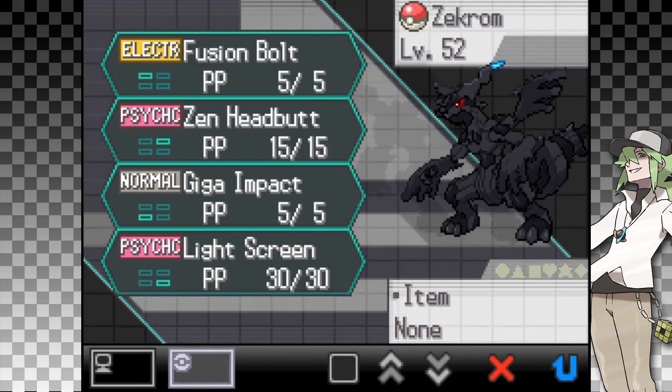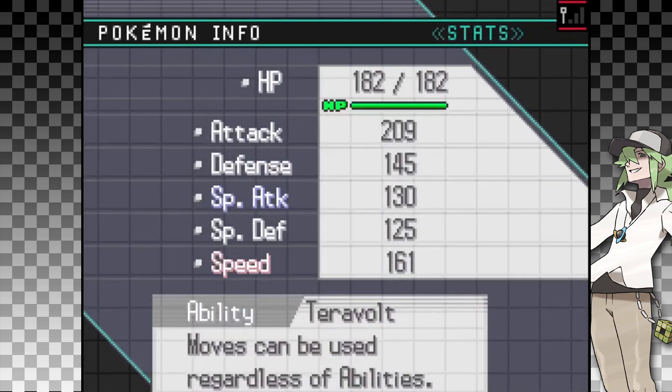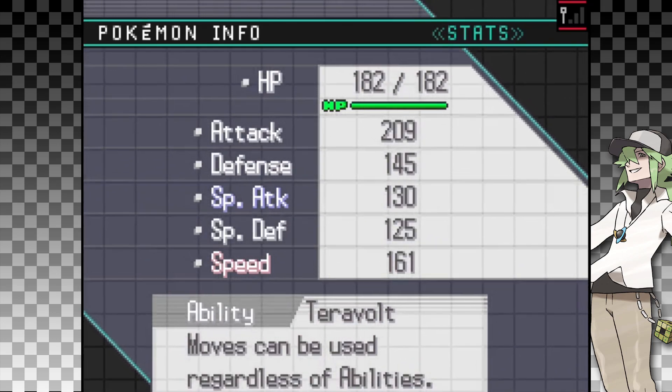Zekrom will have Fusion Bolt, Zen Headbutt, Giga Impact, and Light Screen, with the ability Teravolt. This ability actually comes in handy in the challenge later on.